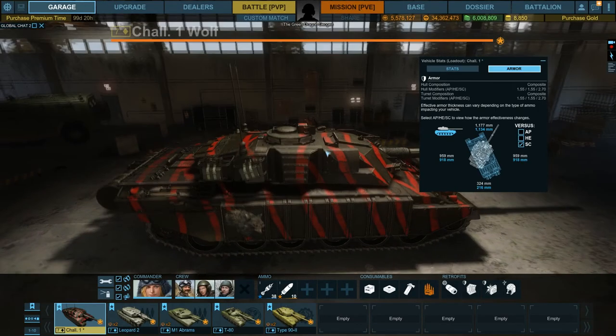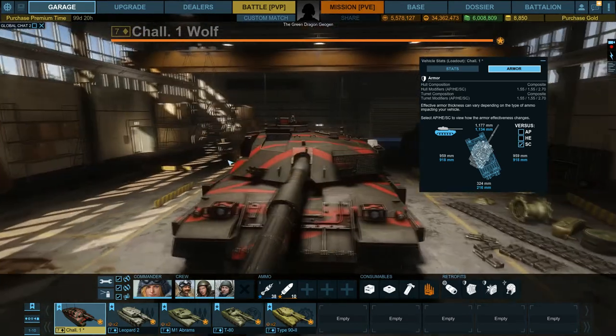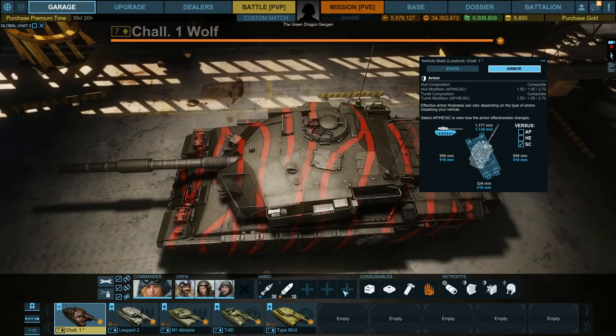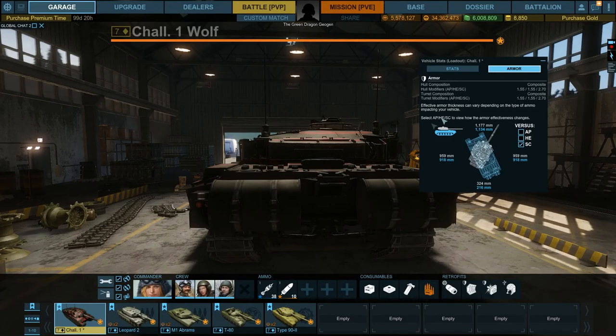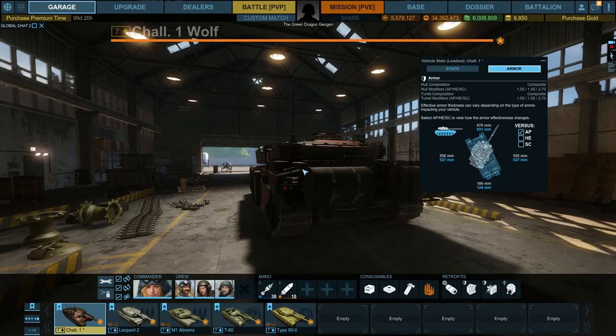The side of the turret, however, does not have ERA. Shoot towards the back and you'll penetrate; shoot here and you'll probably penetrate, but if you clip the front of the turret you won't. The rear of the vehicle is very weak in comparison to its front. There's 124mm of armour on the back of the hull and 186mm on the back of the turret. A Weasel with 156mm of penetration can penetrate the back of the hull every time.